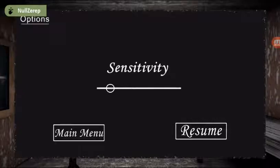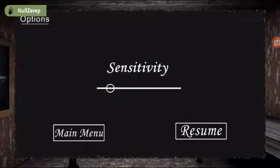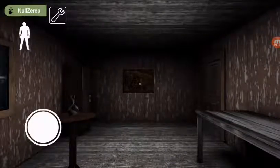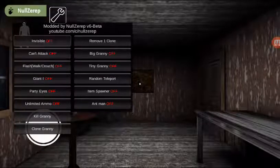Hello guys, I'm going to show you how to get in the world glitch. Basically when you start, you have to have the nose-up mod, the ant-man mod, and the invisible contact mod.